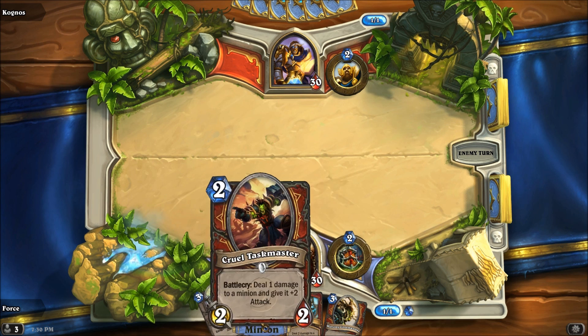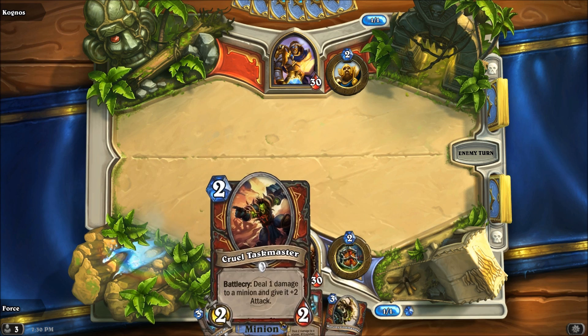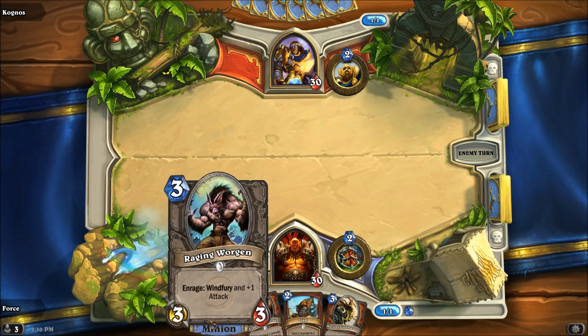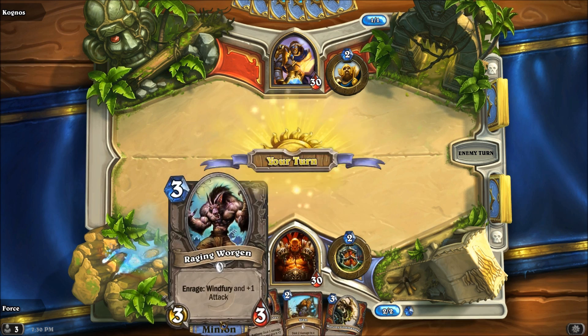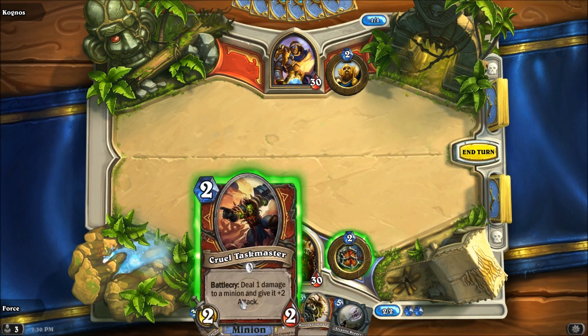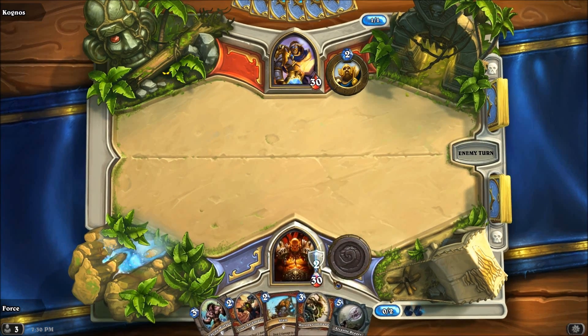I did keep this combo. I probably could have gotten rid of either the Taskmaster or the Slam, simply because we only need one of those to trigger this guy. It probably would have been beneficial to try to mulligan one of those cards into a weapon or something along those lines, but we did not end up doing that. For turn 2, it looks like we are just going to armor up and then pass the turn on over.